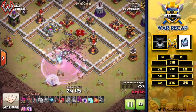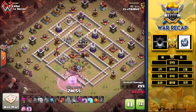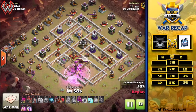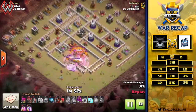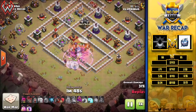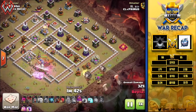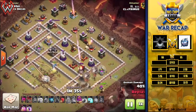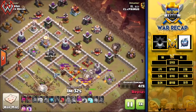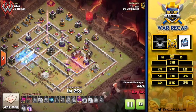She's just barely hanging on and has to burn her ability. She finds the tornado trap but the enemy queen goes down. She's got the CC lured and will use another rage spell to get through that lava hound. He drops the poison a bit late but makes sure it's still active as the lava pups are there. He drops in a minion to help clean up the pups around the healers. The LaLo is starting to come in now backed up with the warden. A haste spell pushes those balloons in quicker, and the second hound is already popping.